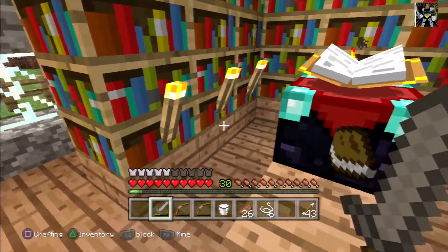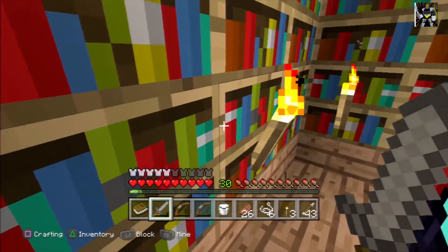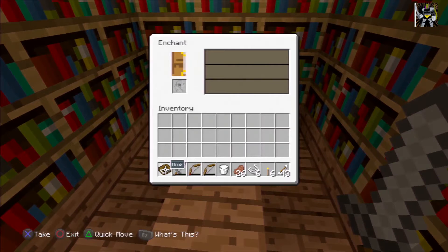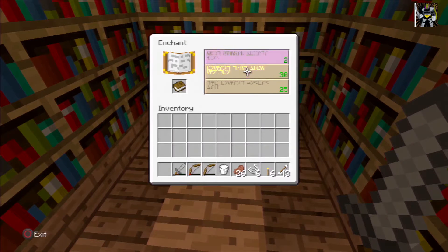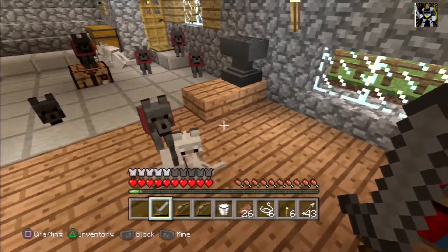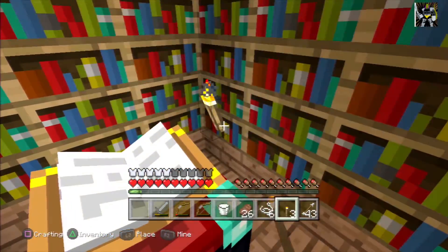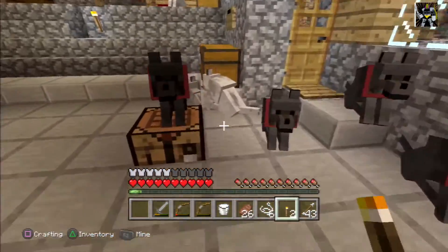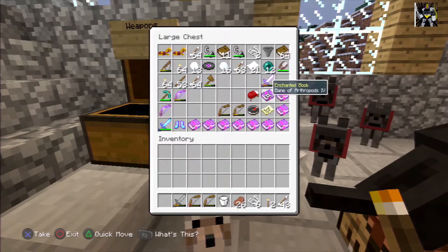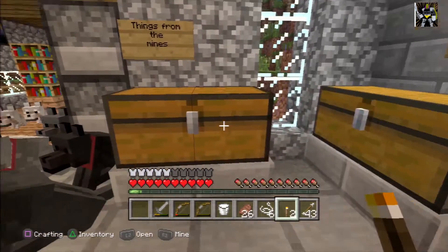Let's go at this again — let me get rid of these and get full 30. I'd like something for armor please. Bane of Arthropods — yeah, that's alright, it gets rid of spiders. It's not fantastic, it's not like Blast Protection or anything, which is always a good thing to have, but Bane of Arthropods is fine. That can go on armor.